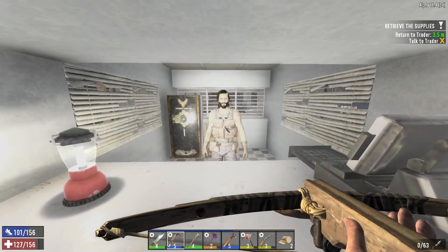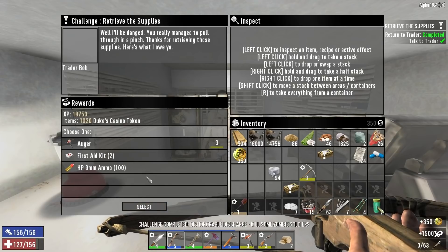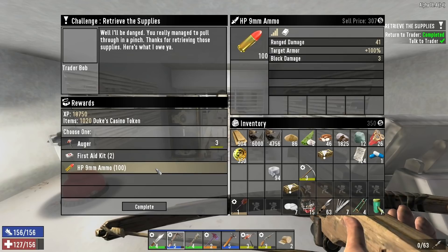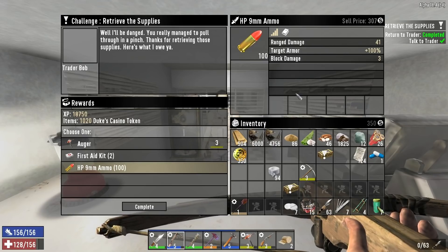So that is killing zombie soldiers — not a whole lot — and this is retrieving the supplies: an auger, first aid kit, or 9mm 100 hollow point 9mm rounds. Target armor plus 100%. So not great, but otherwise 41 range damage — I don't know what that's up from. I'll take it.